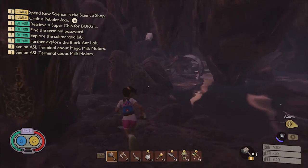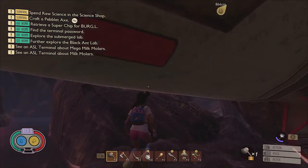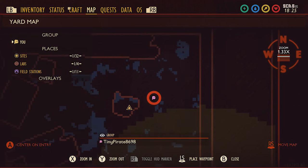This next molar is much easier to reach since it's located in the bottom of the tree stump, wedged between some roots beside a broken lab module. You can reach it by simply climbing up the roots. Here it is on the map.